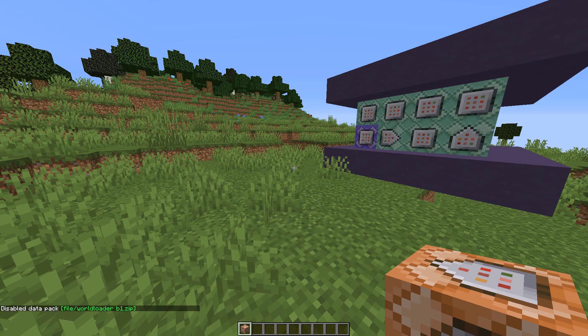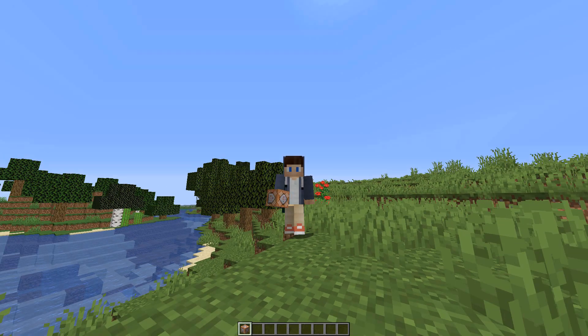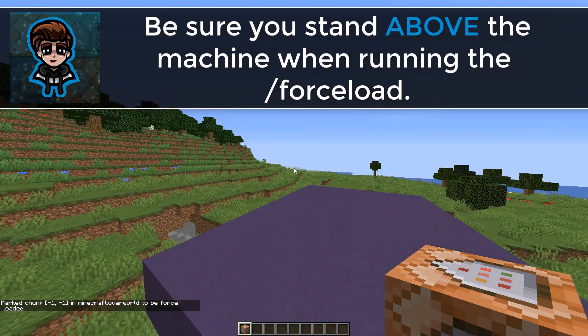Unlike Lorgon's creation, you do not need to change the world spawn. If you're using a datapack you don't need to do anything, and if you're using the one command you need to force load the chunk so it doesn't unload. This means the one command doesn't need to be placed at 0 0 like Lorgon's did, however I still recommend putting it at 0 0 so when you're finished it teleports you back there and you can remove the machine easily without having to relocate it.